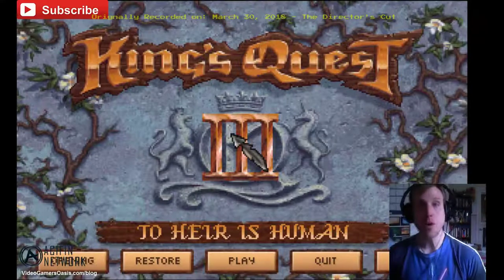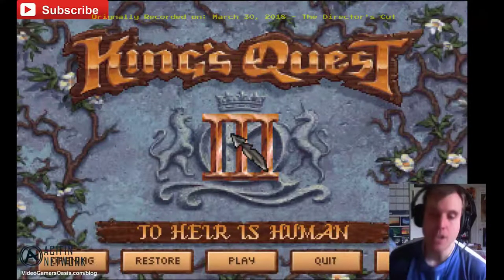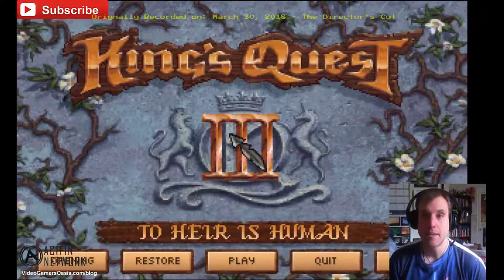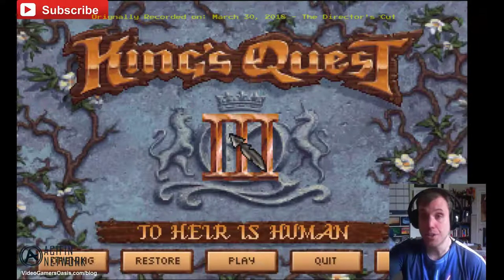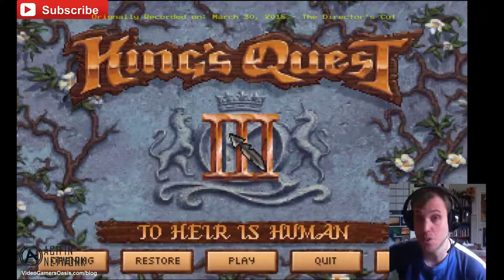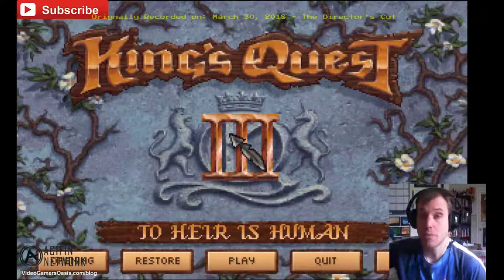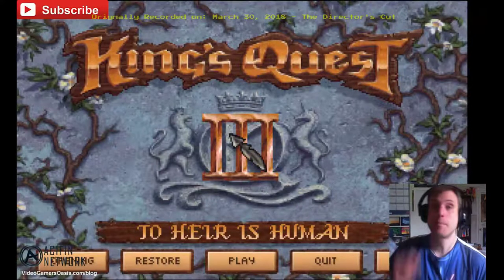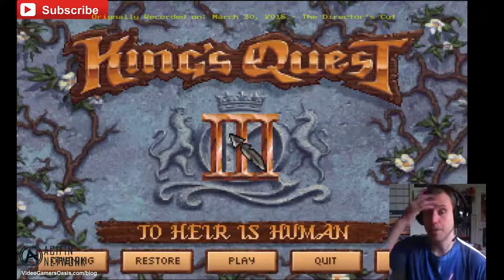We're going to show you more how to win King's Quest 3: To Air is Human. You can download the link below to download your copy of this game. You can also purchase the original copy of this game — the original game made in the late 80s or 90s — on my website, VideoGamersOasis.com. Click the link below for the exact game page.